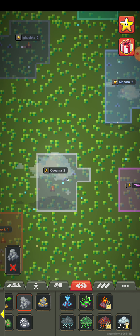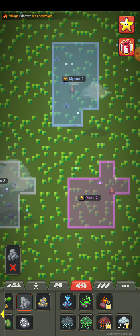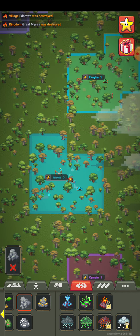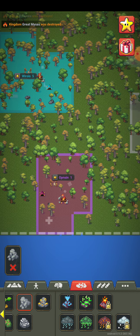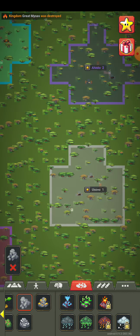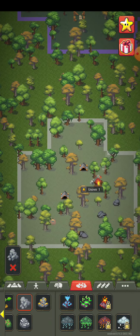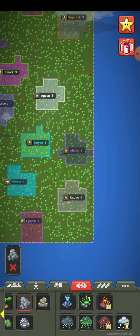Three pieces of stone for each colony — three pieces at every spot, for each person. This person is very good.